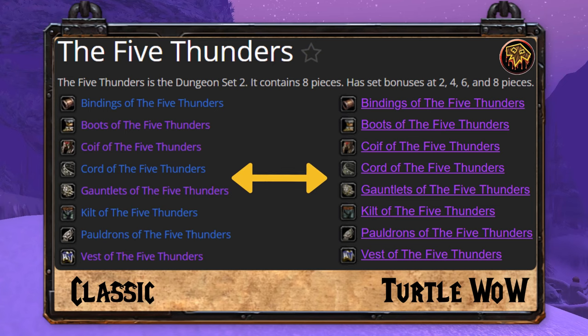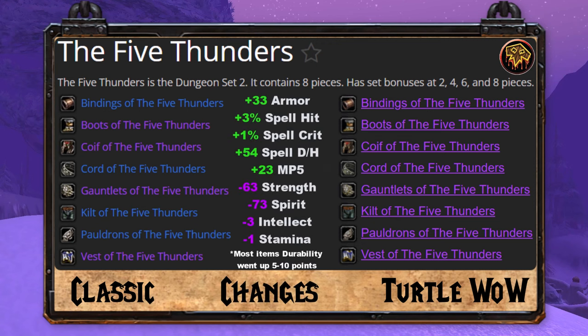As a whole, the 5 Thunders Shaman Dungeon 2 set gains 33 armor, 3% spell hit, 1% spell crit, 54 spell damage and healing, and 23 mana per 5, while it loses 63 strength, 73 spirit, 3 intellect, and 1 stamina.